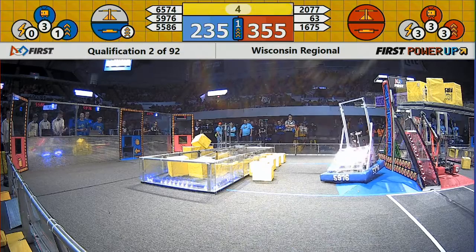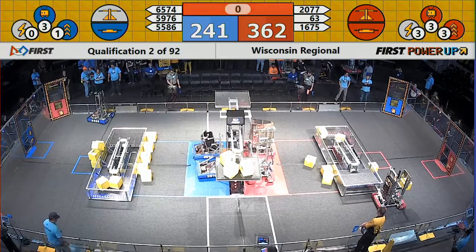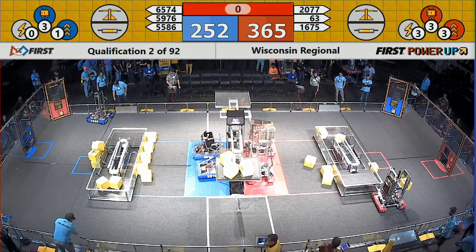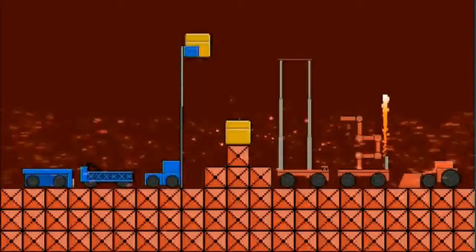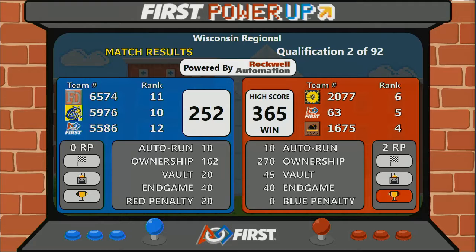We're coming down to the end of the match, about five seconds to go. Two robots are on the platforms but nobody is hanging yet, and time expires. You get 30 points for hanging, but five points for sitting on the platform. It's going to be the red alliance again with a score of 365 points; that's 252 for blue. With 365, red earns two ranking points.